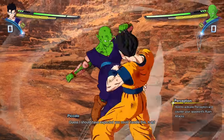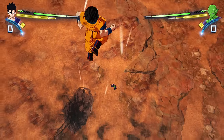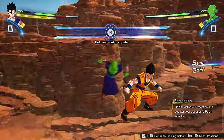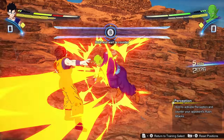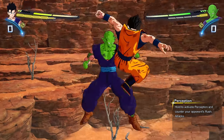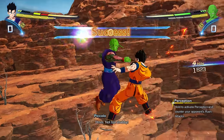Here's a little pro tip for those who want to go that extra step: you can actually practice your Z counter here as well. If you allow Piccolo to do his full-on combo, you can counter with the Z counter, and he'll turn around and swing at you, which lets you practice your perception too. You're giving yourself that battle knowledge — so there's your pro tip.